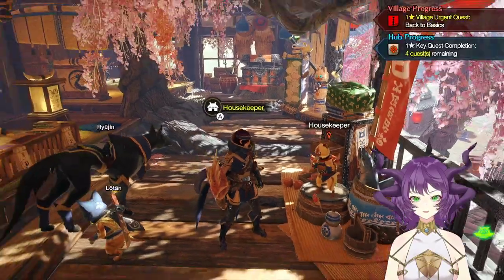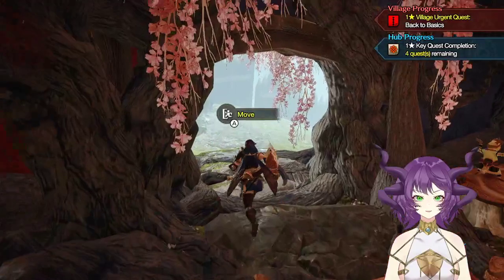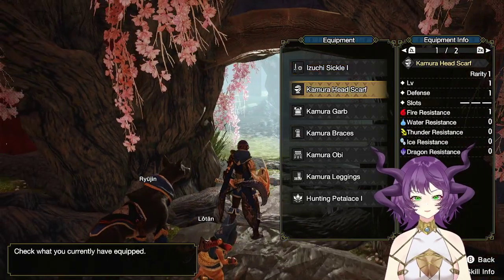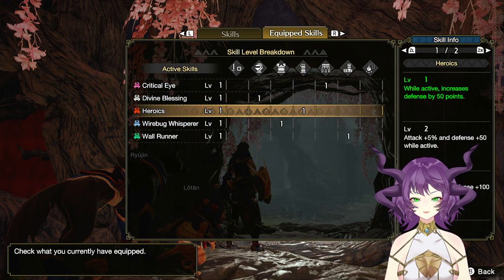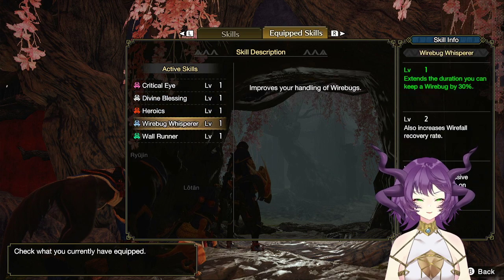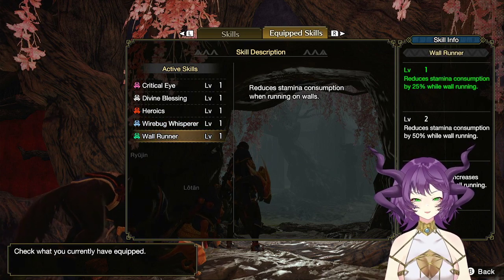Okay, housekeeper. I wonder if somebody — I can buy armor from. I want to see if I can buy a different walk-around and fight set. I mean, wrong, but I hate this. Skill info — divine blessing, heroics. This is just to get bonus affinity, reduce damage by a percent of time, reduce wire bugs. Wow, that's pretty good. And wall run — that's pretty good actually.